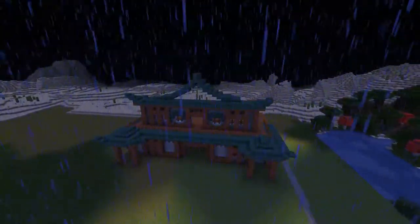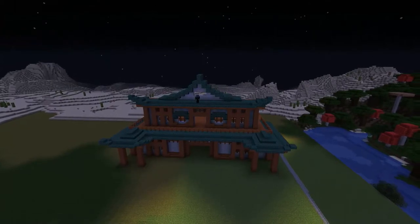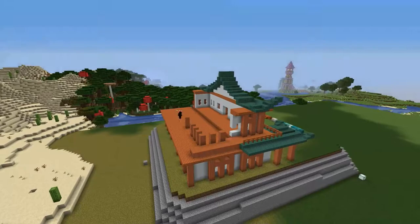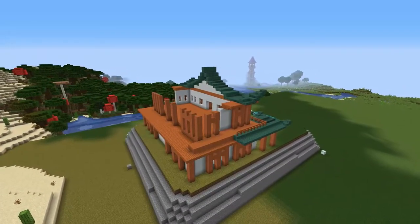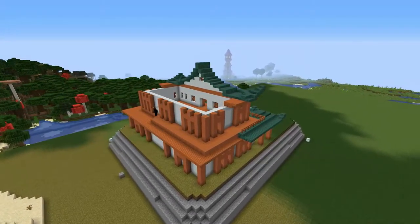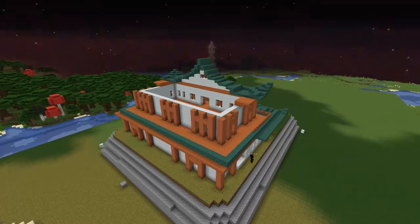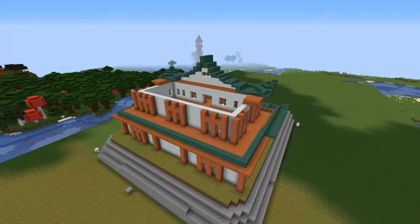I basically started off with the posts around the outside, then built that white wall on the inside, done the first layer, and then built up the roof - because the most important part of a Japanese building is getting that roof right with the angled corners going up. Then I put in the second roof with the pitched roof.